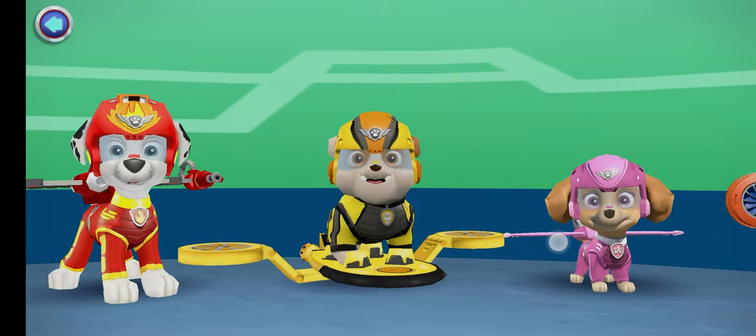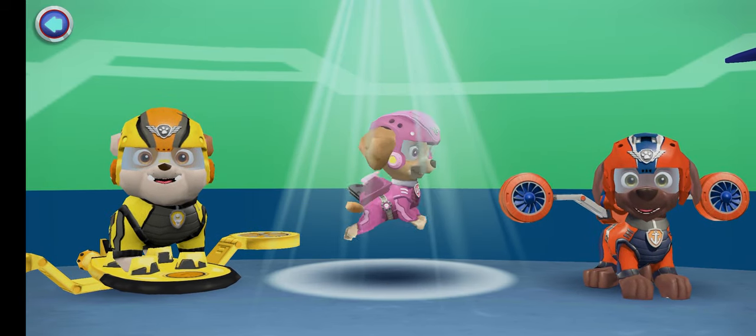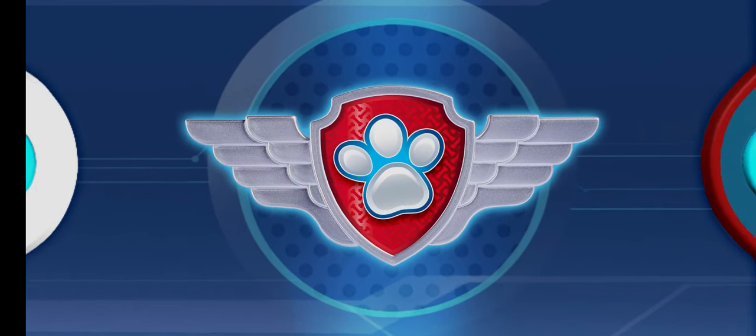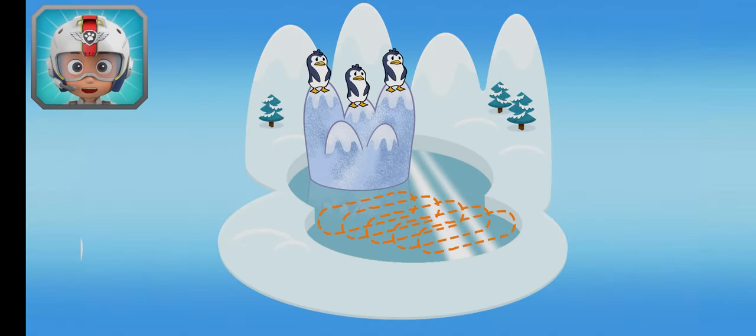Tap on a pup! Skye! Snowy mountain! Tap play to start! Skye, come in! There are some penguins trapped in the middle of an icy lake! Zuma can build a raft to save them, but only if you find the five wooden logs he needs! Collect them for him!